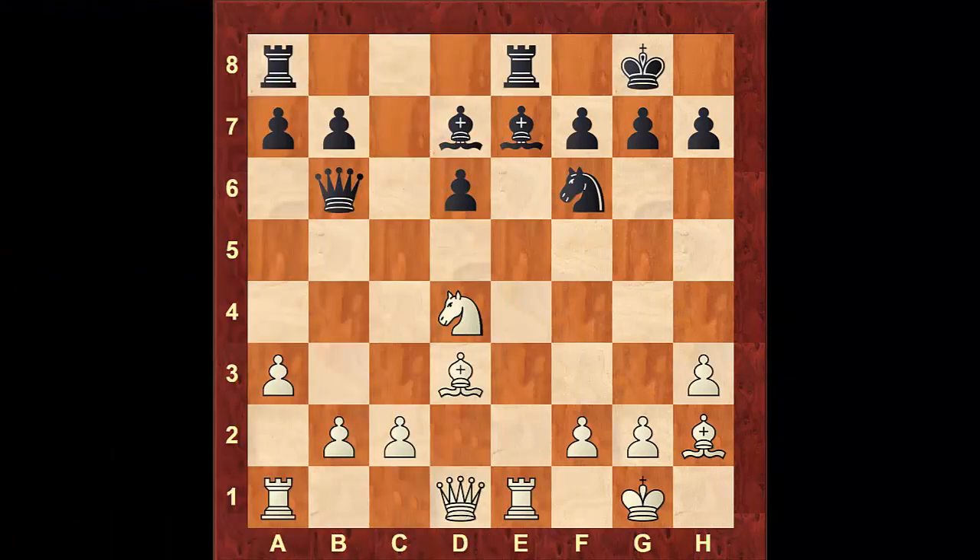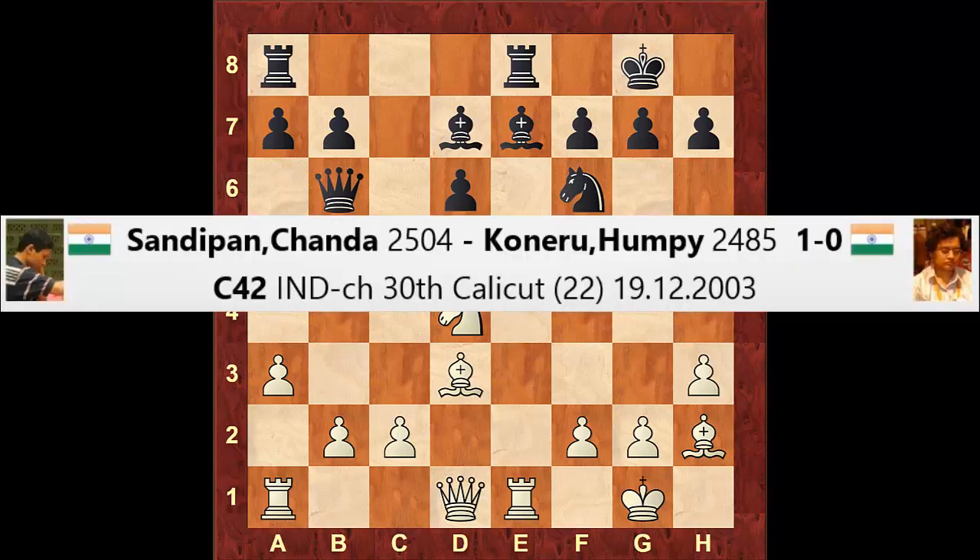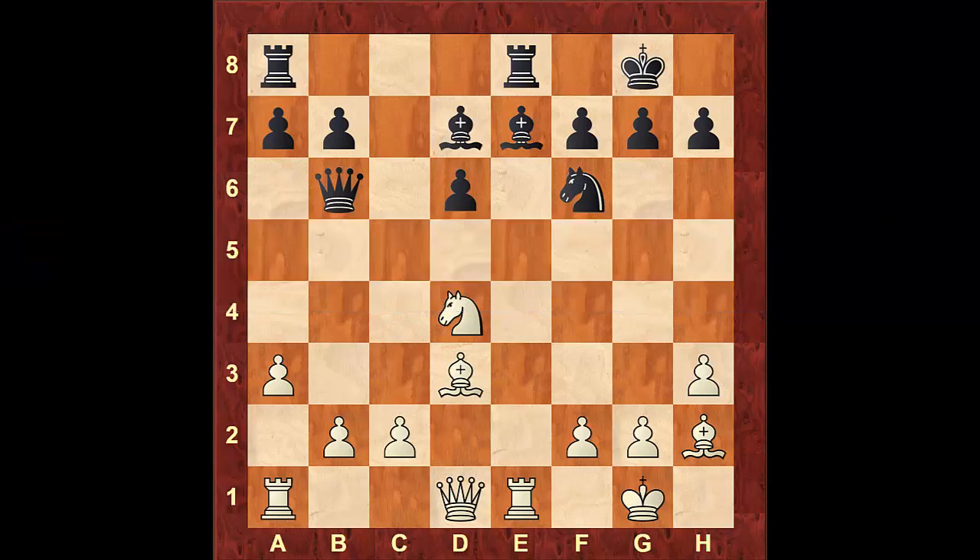This next position was reached after 16 moves in a game played in India in 2003 by Chanda Sandipawn, rated 2501, versus Hampi Koneru, rated 2485. As we mentioned in the first video, it's usually ideal to keep queens in the game along with the rook, but there are many occasions when exchanging the queens is totally fine, and the owner of the isolated pawn will still not have an easy life. In this position, it's white to move, and we can notice that black has an isolated pawn on d6 with most of his pieces not very active. The most active piece he has is the queen on b6.